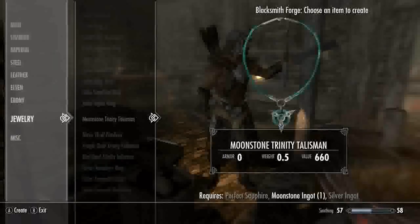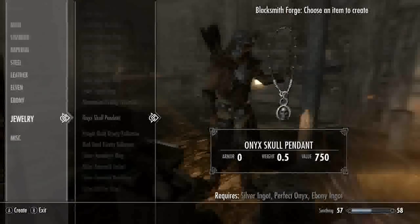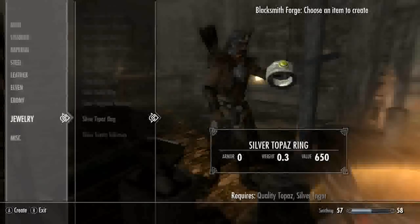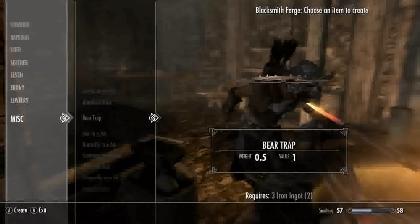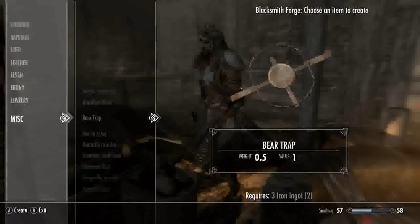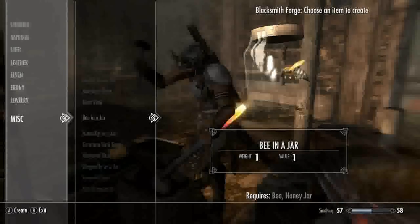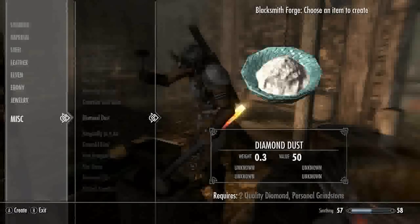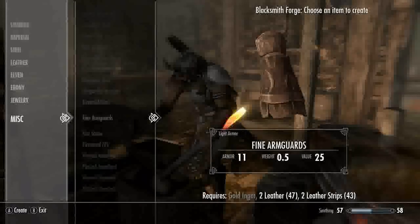There's something called Gem Craft and you can make all these items — they look cool. You can enchant them which makes them useful. All these items are already in the game but now you can craft them. Oh, there's a bear trap there.